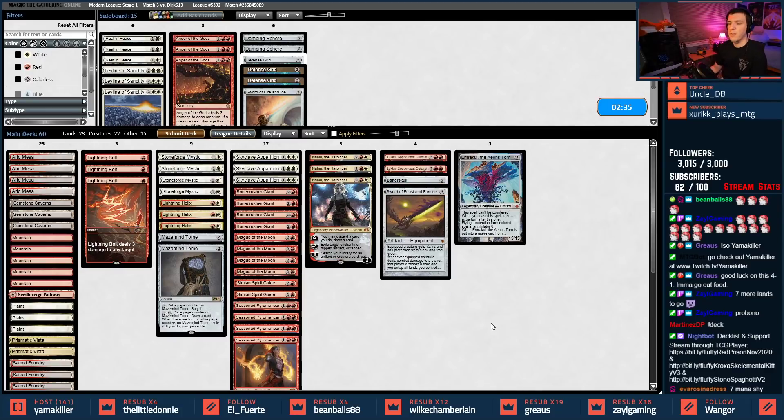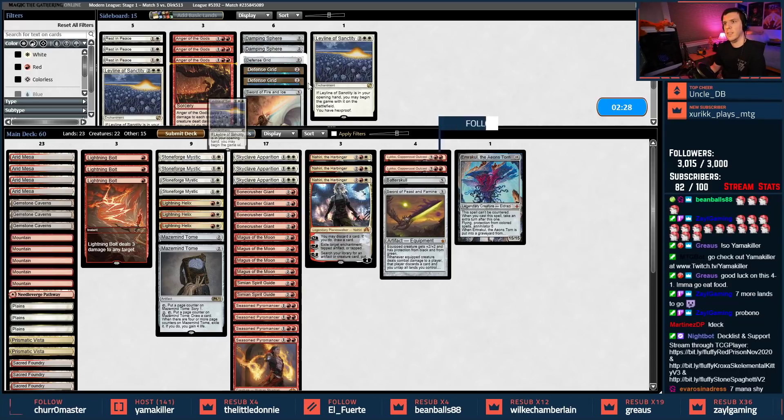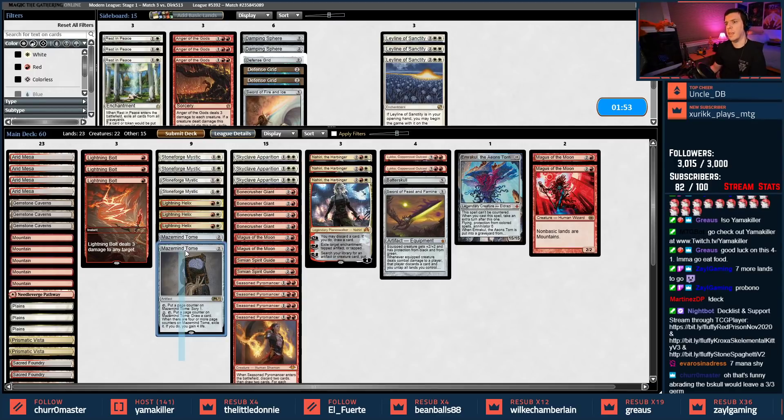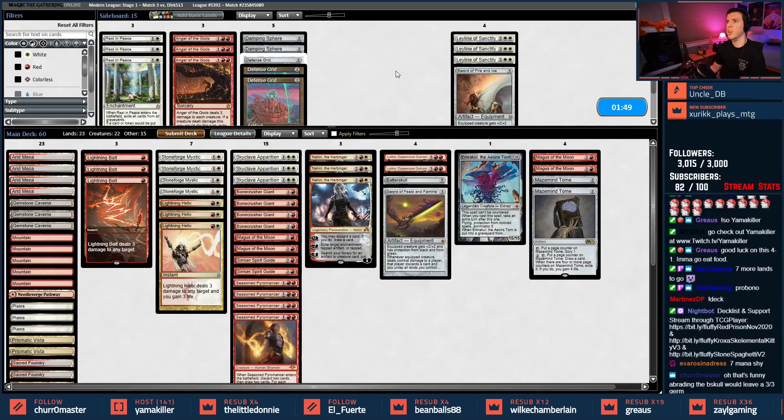This Sword is definitely the approved sword for this matchup. Bolts and Lightning Helixes are probably okay. I could see some Leylines here. Abraiding the Batterskull would leave a 3/3 Germ because it's still alive — still alive, then we make a new Germ. I wonder if I want the other Sword of Fire and Ice here just as an option. I think I could probably ditch a few Maguses — Maze of Ith and Maguses — and bring in like two to three Leylines and the Sword.